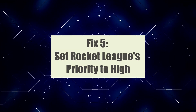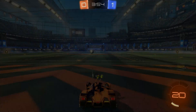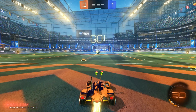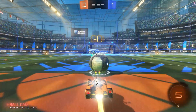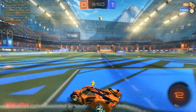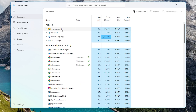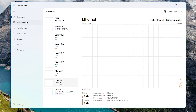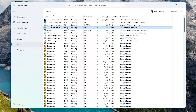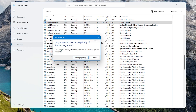Fix 5: Set Rocket League's priority to high. Setting Rocket League's priority to high in the Task Manager is recommended to fix FPS drops on PC because it allocates more system resources to the game. By giving the game a higher priority, it ensures that the CPU dedicates more processing power to Rocket League, reducing potential bottlenecks and improving overall performance. This can help maintain consistent frame rates and alleviate FPS drops, resulting in a smoother and more enjoyable gaming experience.